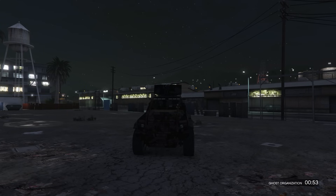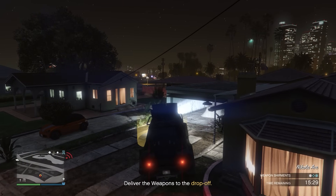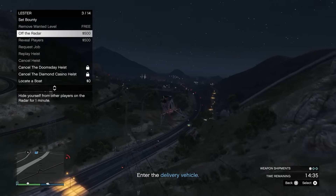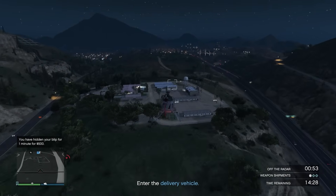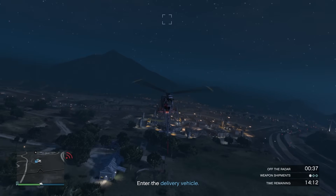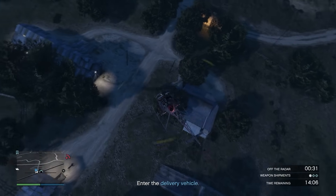The first delivery is complete. I'm calling my Sparrow to get back to the bunker as fast as possible. The second delivery is also done. On the way to pick up my final delivery vehicle I'll use Off the Radar so people lose track of me for a minute. Using both Ghost Organization and Off the Radar might be overkill, but if you want to be really safe during sell missions in public lobbies, these are the best precautions.